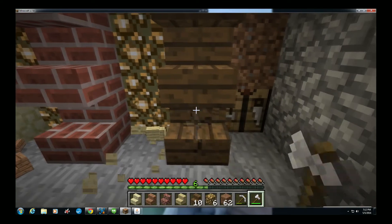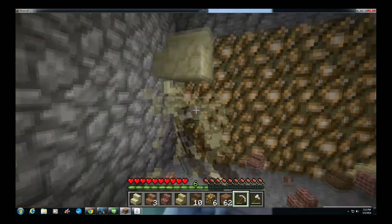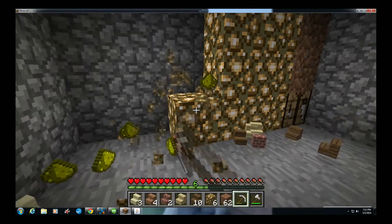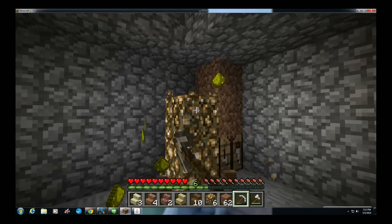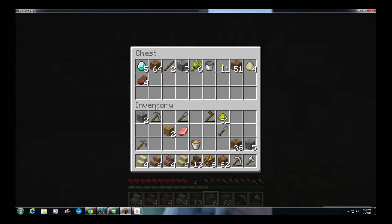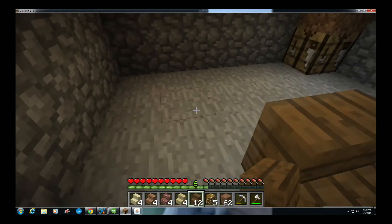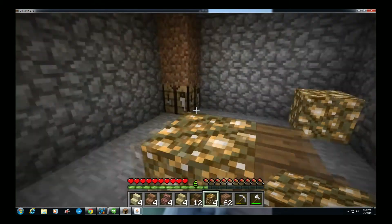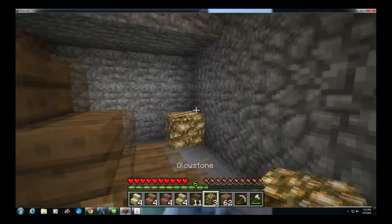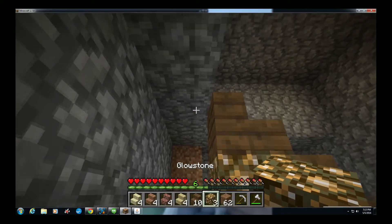Let's pick these up and build a semi staircase with it real quick. What we're gonna do is take some glowstone — it's all dark — just for some lighting. So you've got a nice staircase. Build your first step, come back to the back with glowstone, come back to the front, throw up another set of stairs, and then another glowstone. You can see how the pattern is going.